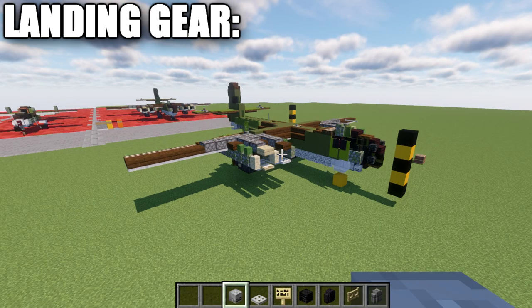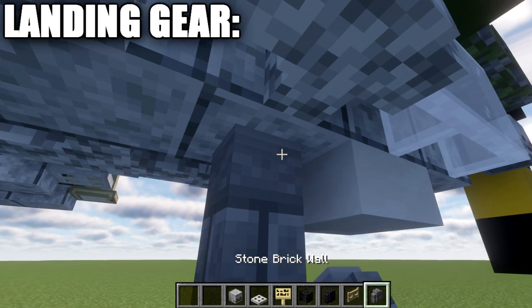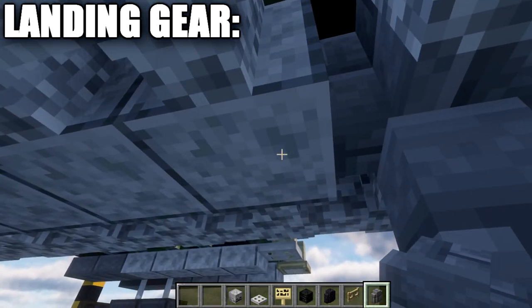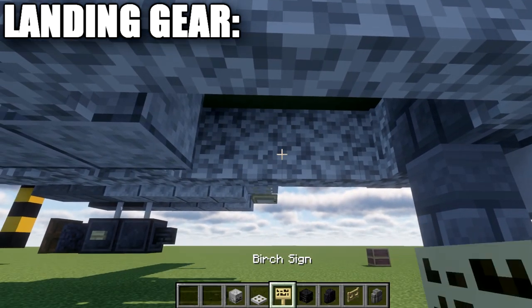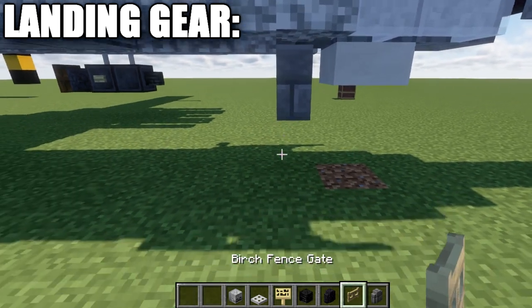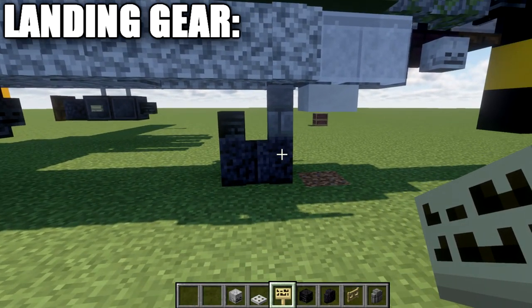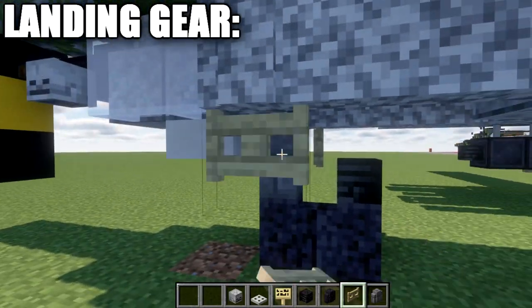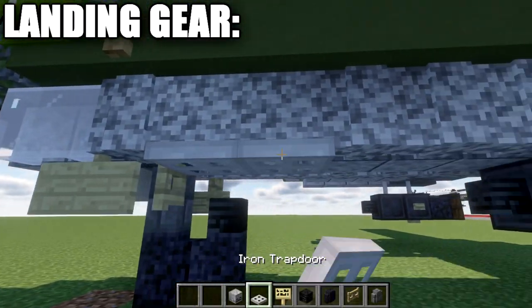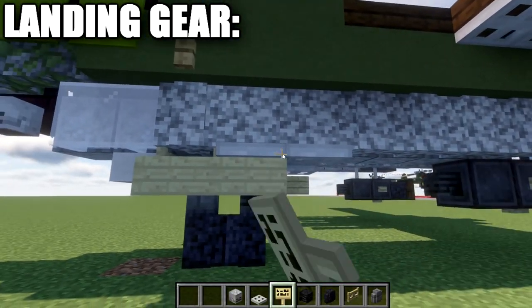Moving into the landing gear, we'll start with the front gear. Go to the section directly behind the quartz slab, place a stone brick wall, delete the diorite block above it and place a stone brick wall there as well. Delete the two polished diorite blocks directly behind that and place two iron trapdoors above them to create the wheel well. On the bottom of the stone brick wall, place two polished blackstone walls, then a wither skeleton skull on top of the second wall back. On both sides of the wall, place a birchwood fence gate open toward the wall, and a birchwood sign on the side of those fence gates.